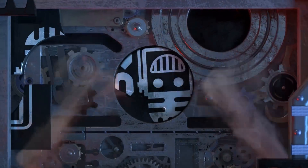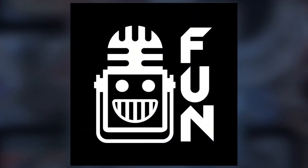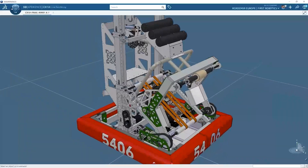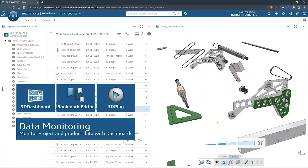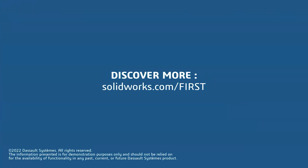This video on First Updates Now is made possible by viewers like you and also the following sponsors. SOLIDWORKS is free for first teams. Over 80% of U.S. engineering schools and 370,000-plus companies use SOLIDWORKS to design great products. SOLIDWORKS can help you design a great robot on desktop or on the cloud. Go to solidworks.com slash first to register your team.